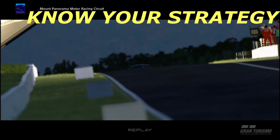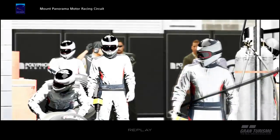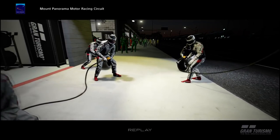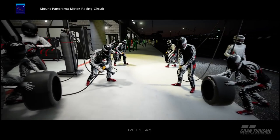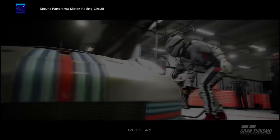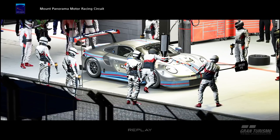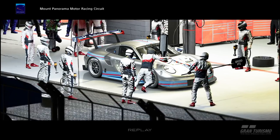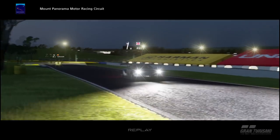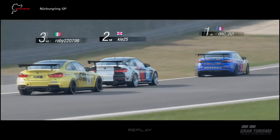Know your strategy. It's important to know the pit lane entry — practice it, as some tracks like Bathurst have a tricky entry that can cost you a quarter of a second. Know how much fuel to put in and whether you need to change tires. Remember fuel consumption is on times nine, so even half a lap of extra fuel means sitting in the pit far too long. You want to finish on no more than 0.3 laps of fuel — I normally finish on 0.1 to 0.2.